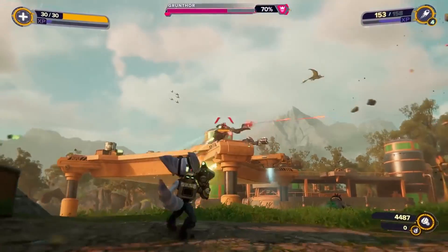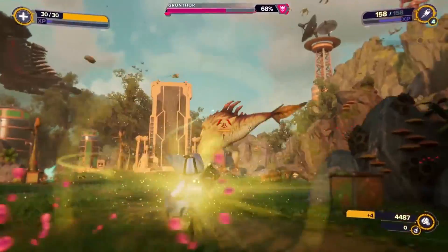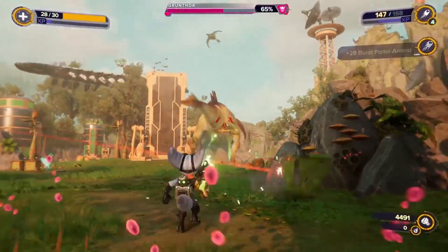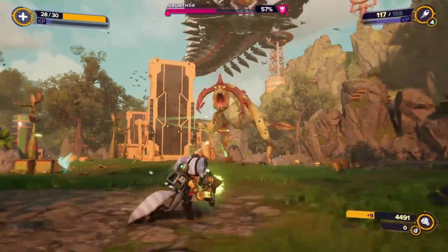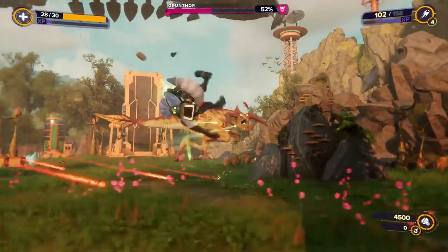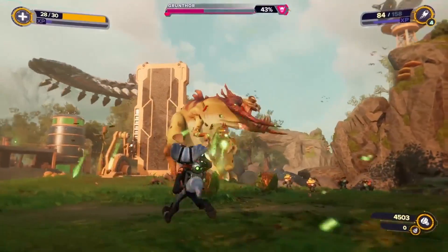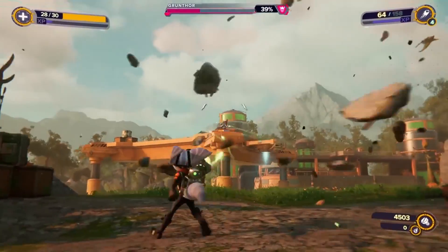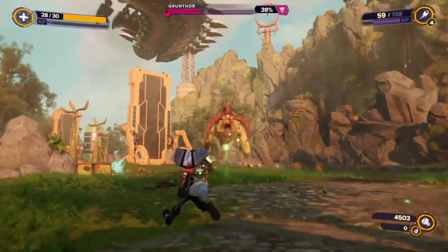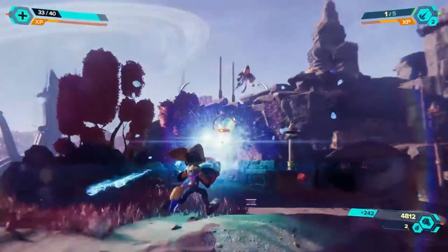The guns all feel different and unique. And with the DualSense, it amplifies that feeling when you pull the trigger to a different degree. If you pull the trigger halfway, you only get half of the weapon's ability — some weapons will only shoot so far, they'll create a shield, and just do that. But then if you pull the trigger all the way, the shield will blow up in the enemy's face, or the weapon will shoot even further or shoot more than it did initially. It's really cool when it's in practice.